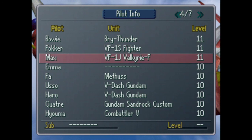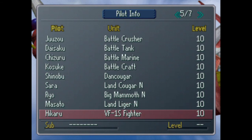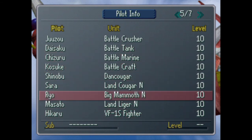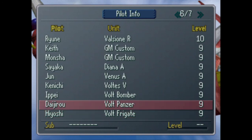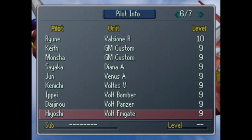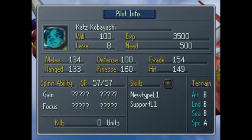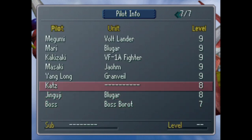There's no need to go over the Braggar pilots — the only thing that matters with them is their spirits and I already showed those. Uso, Haro, Yoma — I think that's it. Keith, Mancha. Oh yeah, Cats — here we go. Cats is awful, Cats is super awful. Don't even bother. I don't know if he gets good spirits later on, but don't use Cats.